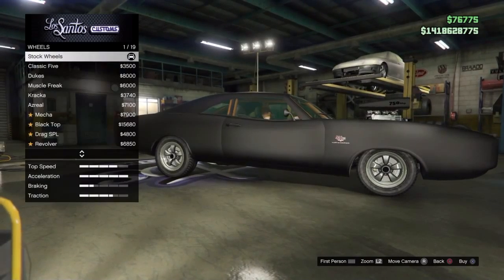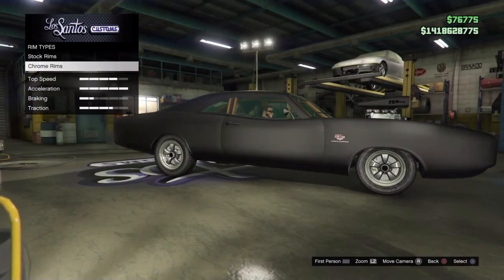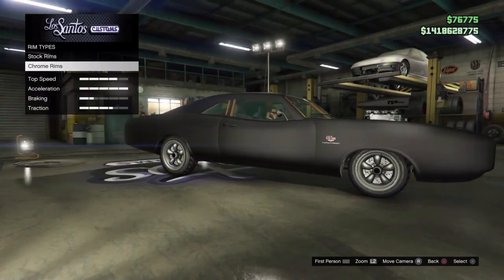For wheels, go with Muscle. Classic 5 is what you need, but I noticed the chrome stands out better so we'll go for chrome Classic 5 wheels.